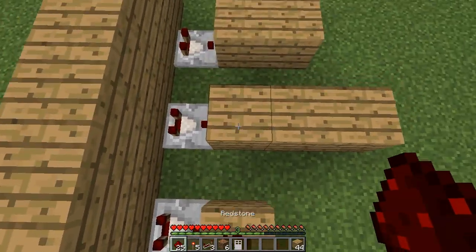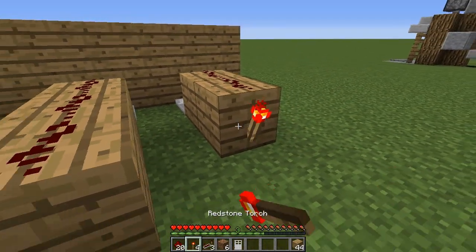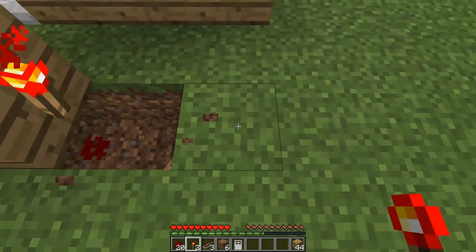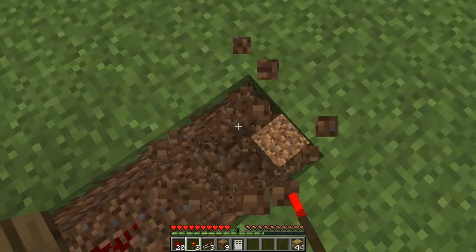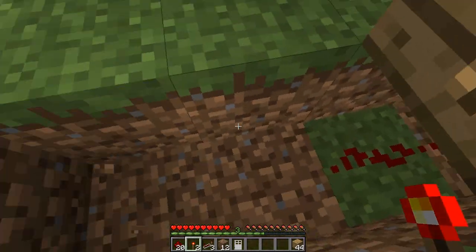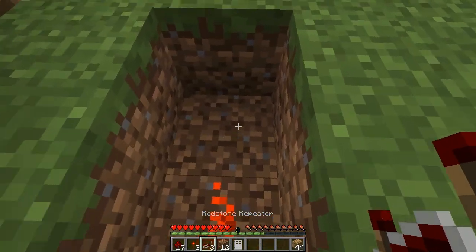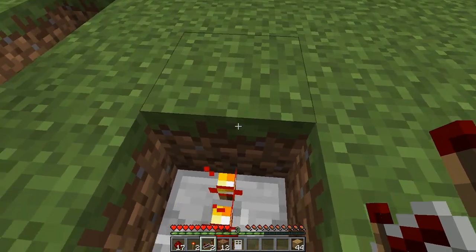Then we're going to place blocks covering up the top of it. On top of those blocks place redstone as well, and then at the end place your redstone torches. Then what we're going to do is dig out two blocks — one under the torch and then one further — and then under the redstone torch you want to place a piece of redstone dust, and then in the last slot place a redstone repeater facing away.